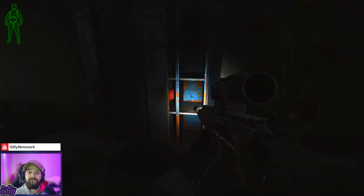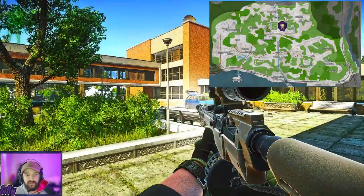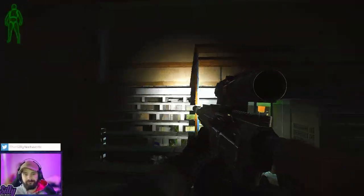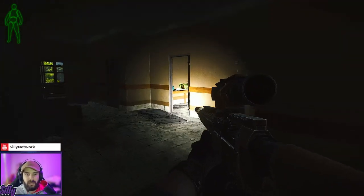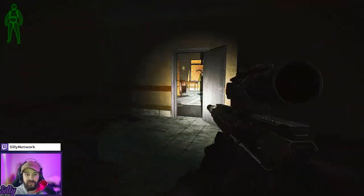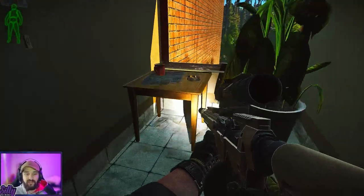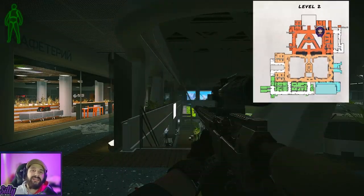The last spawn for the red card is in the admin building. Walk up the stairs, go left all the way down past the office room with the open safe, into the smaller room with the shelves. The red key card can spawn right next to this red mug, right underneath this ashtray.